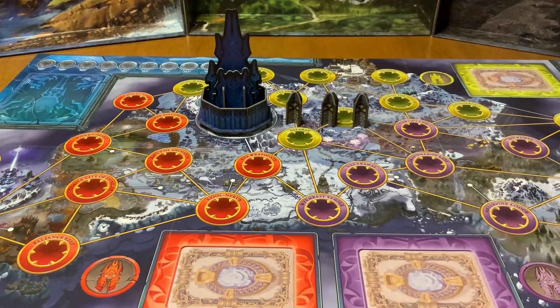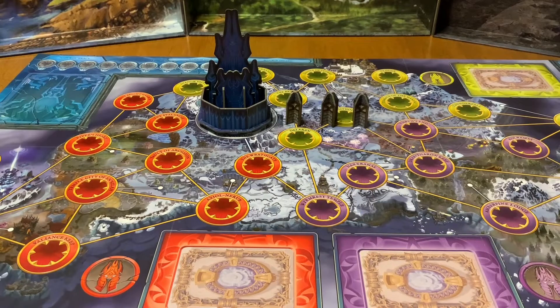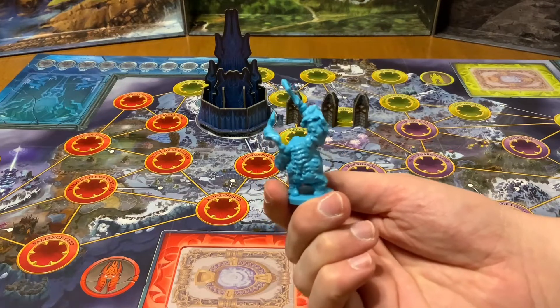I ended up getting a little baggy so I could place the tokens that came with the game, which there aren't many of — literally just a handful of tokens, not a lot at all. I'm going to fit those inside the baggy for easy pickup. Now let's look at the minis. I'm really really impressed — surprisingly very high quality minis. Some of them have sickles. Really nice detail.